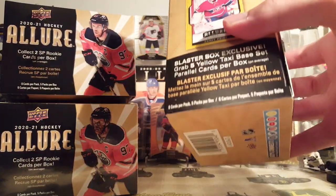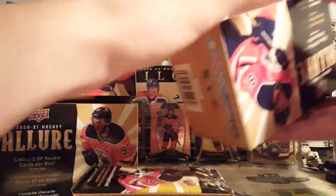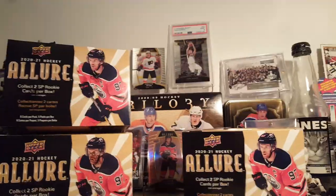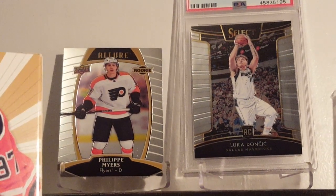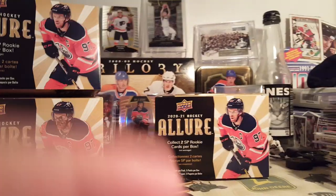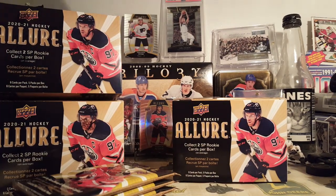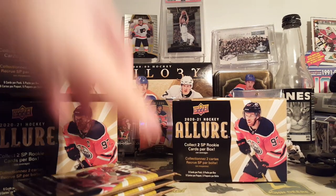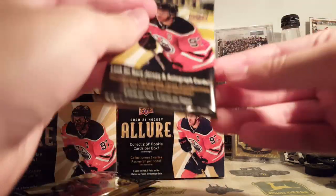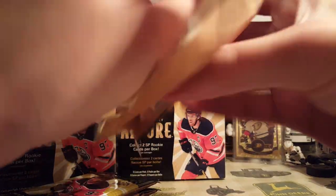This year's Allure — I like the design. I know some people aren't too fond of it, but it's far better than last year's. I hated last year's design. It was definitely a copy of 1819 Select Concourse Base, and it looked terrible — kind of gold metallic, but it looks like plastic. I hated it. But the product itself was actually good, and the retail stuff sold very well. I think this year's stuff is also decent. I like the value.